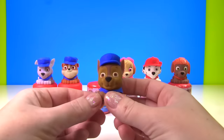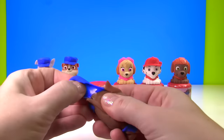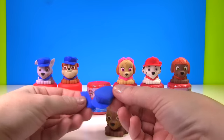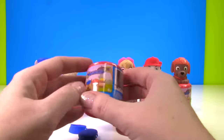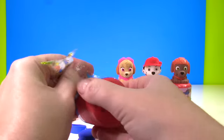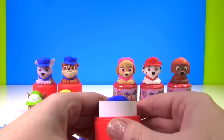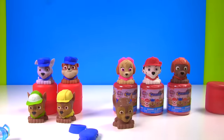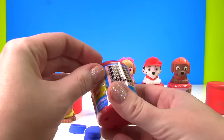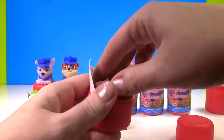Now it's time for this Chase to swap out his hat and vest with someone else. We have his hat off, we have his vest off. I hope it's not another Chase — that would be crazy. It is another Chase! Well, let's set that one aside. I have another Paw Patrol Mashem — fingers crossed it is not Chase again. What if these are all Chase? Who do we have? Alright, it's Zuma! So now Zuma can swap out his helmet with little Chase.